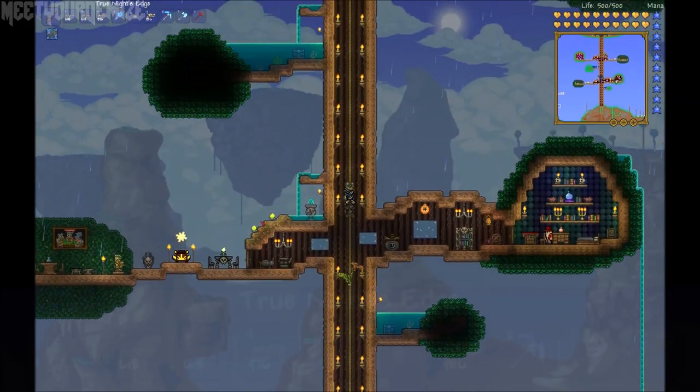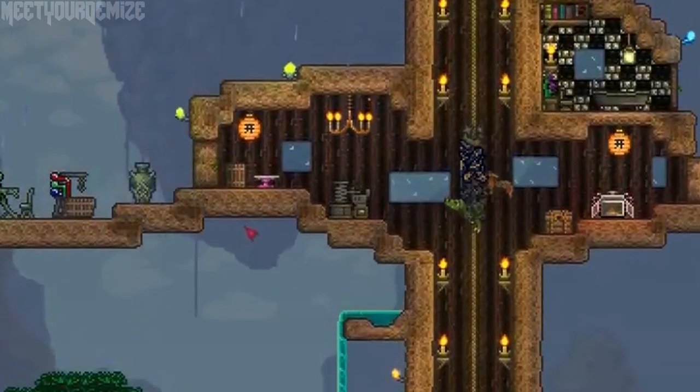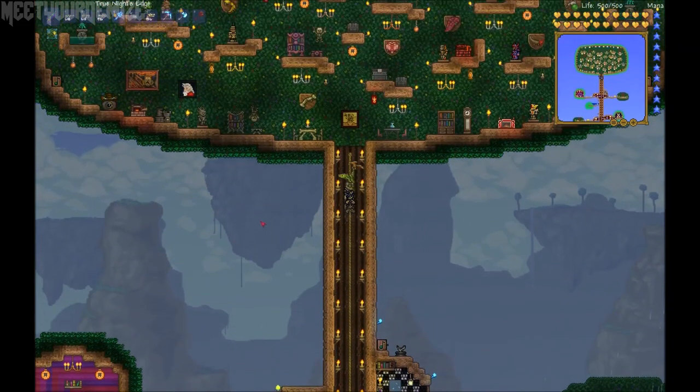At our next stop we can see a lot of new furniture and fancy decorations, including a painting of the Eye of Cthulhu on the far right. Take notice of the mechanical device here, as this is what is powering an awesome new elevator system.